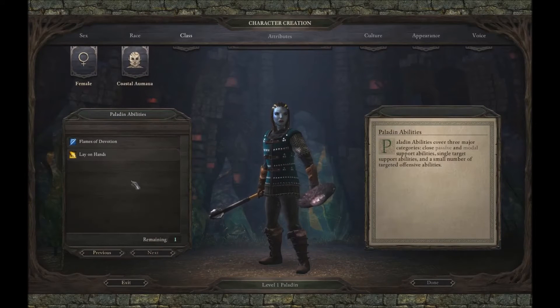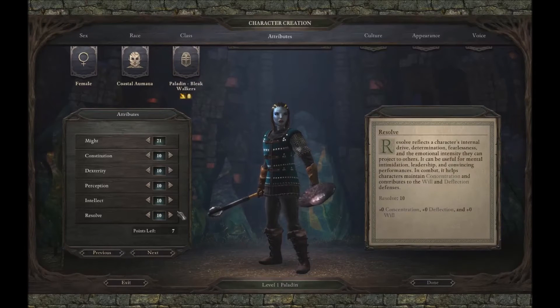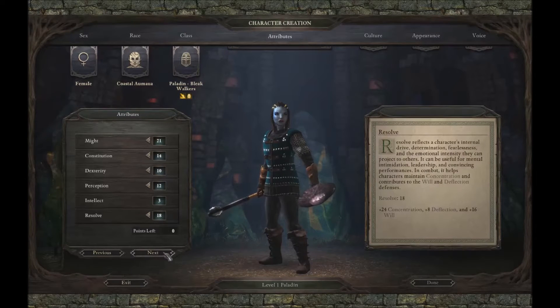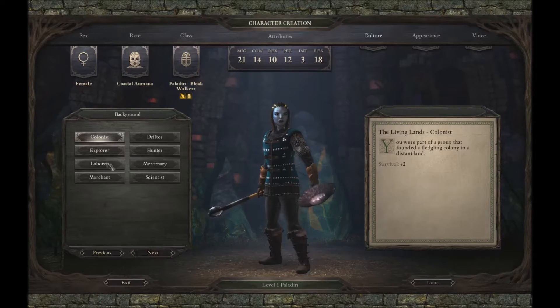Bleak Walker — because why not? Smash out maximum might, reduce your intellect, 18 resolve, into perception, 40 constitution should be enough. The Living Lands for this setup, though you can actually pick any background if you have a preference, since you can buy almost all the equipment you need at the start. I'll show you how to do that.